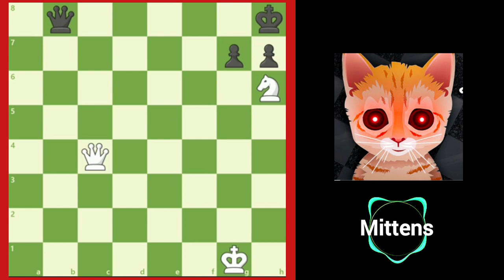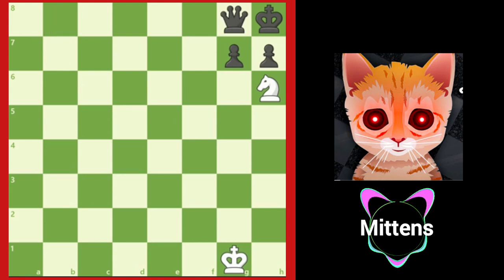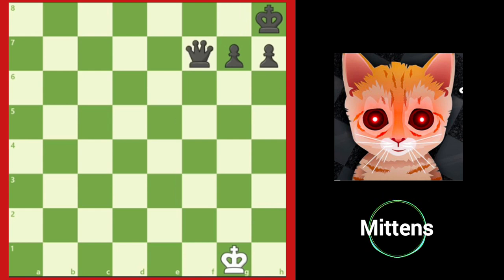After king h8, white is best advised to repeat the position with knight f7 check. The reason why is if white tries the smothered mate with queen g8, black can play queen g8. And now white is in for a rude awakening — knight f7 is no longer a smothered checkmate, because the queen can simply capture the knight. It's important to remember that a smothered mate only works if black's piece that sets up the smothered mate does not protect the knight square used to deliver checkmate.